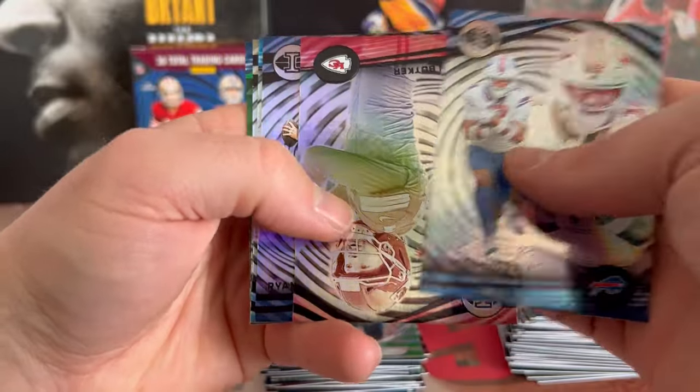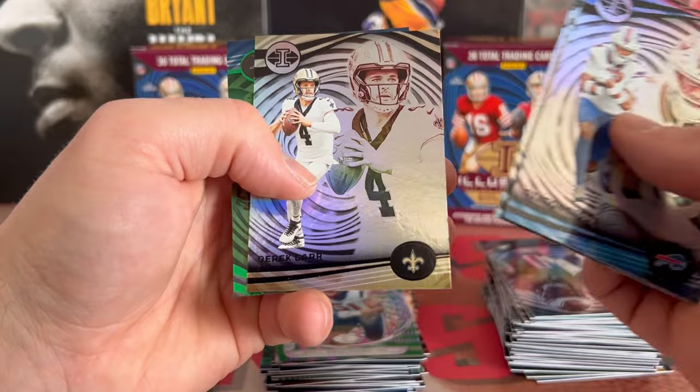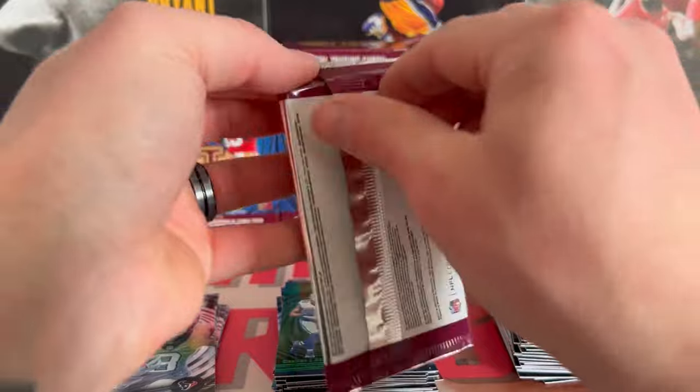We got Diggs, Mahomes — no wait — Harrison Butker, Tannehill, Hutchinson, Derrick Carr, and a CD Lamb on the green.